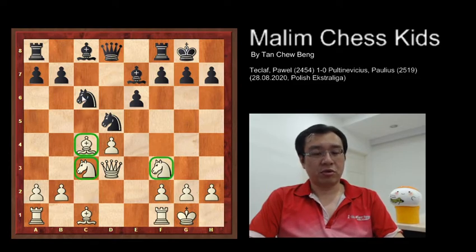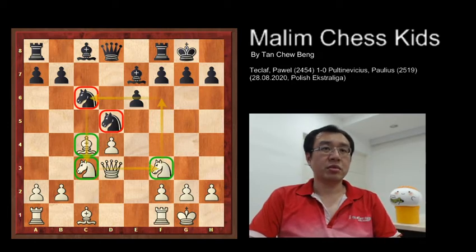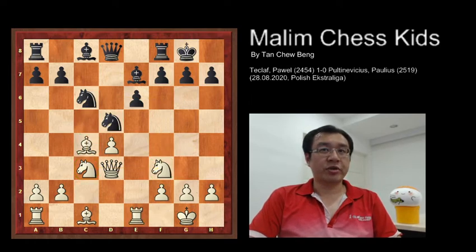While black has two pieces on the d6 square, this is the d6 square inside the position. The game continued with rook to e1, bishop f6, knight to e4, knight c to e7, and now white is exchanging the bishop.